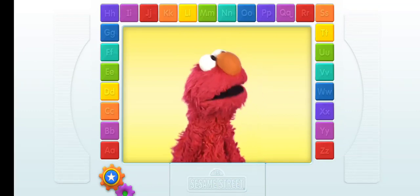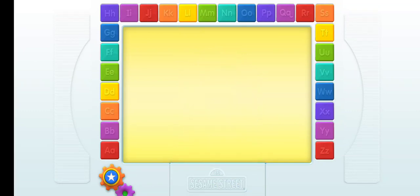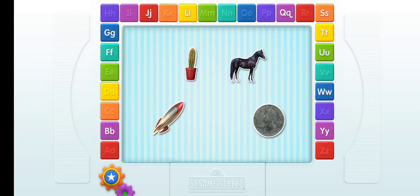Let's play a game with all the letters. Yeah! Cactus. Quarter. Rocket. That's it! That starts with the letter R. It's a rocket. Yeah!